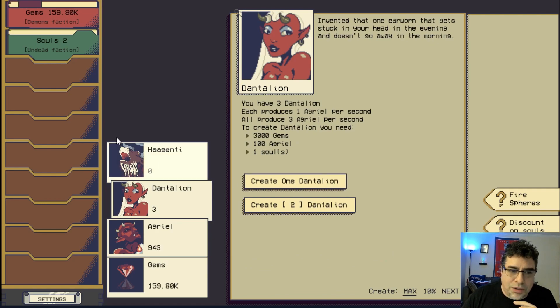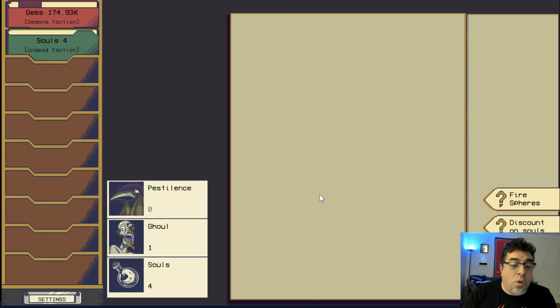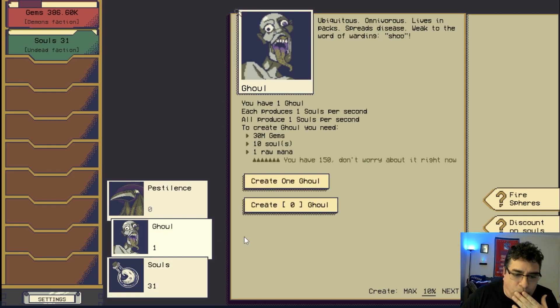Over a thousand Angriels, we can create more. But we have a problem — we're running low on souls. This game is not just about clicking; you've got to figure out which is the bottleneck resource you need to increase in order to keep advancing. Right now it's souls — who can give me souls? A ghoul! But we need 30 million gems first.